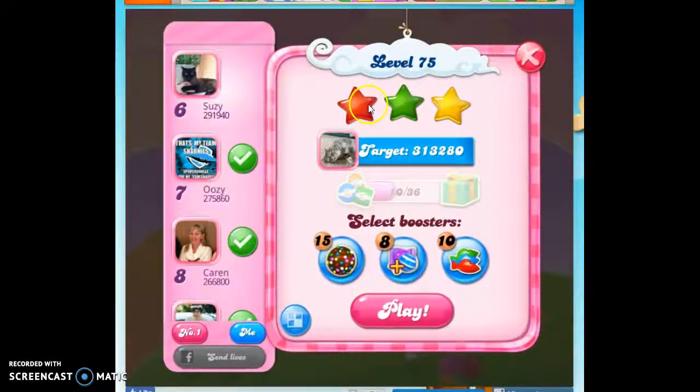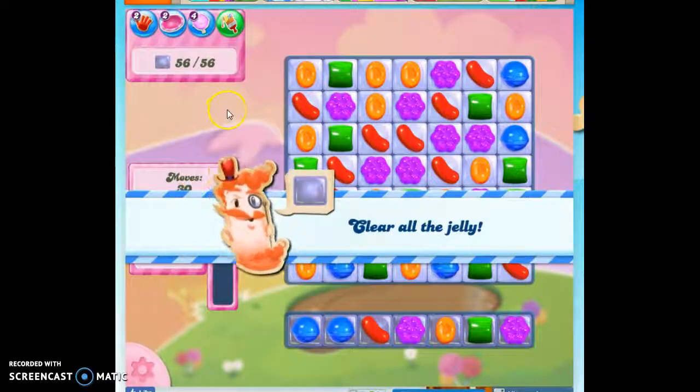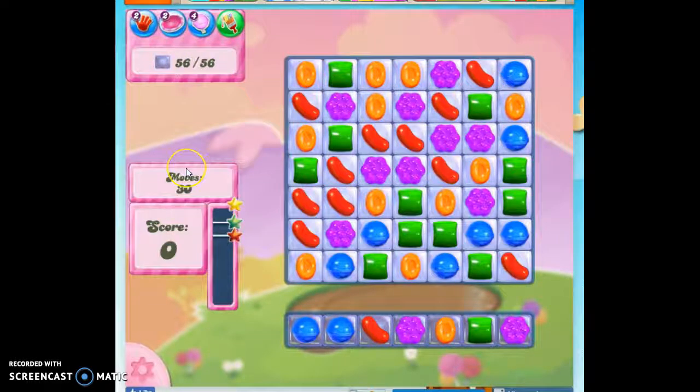Hi friends, this is Suzy, your Candy Crush Guru, here to help you solve a puzzle of level 75. We have to clear out 56 jelly, and we've got 30 moves to do it.